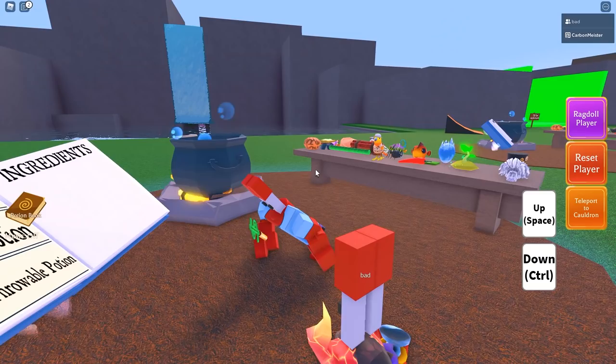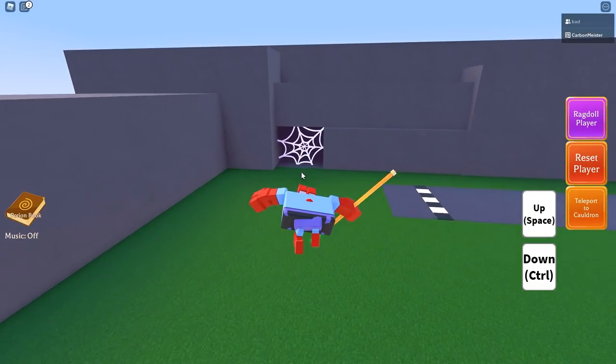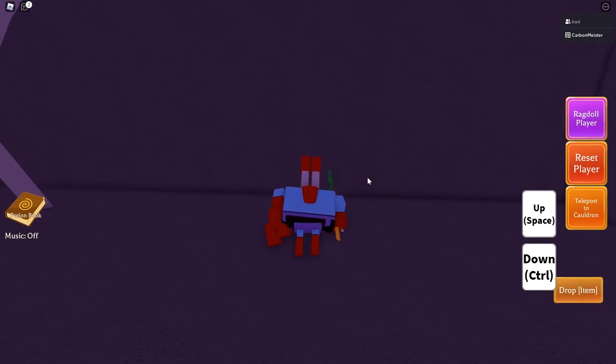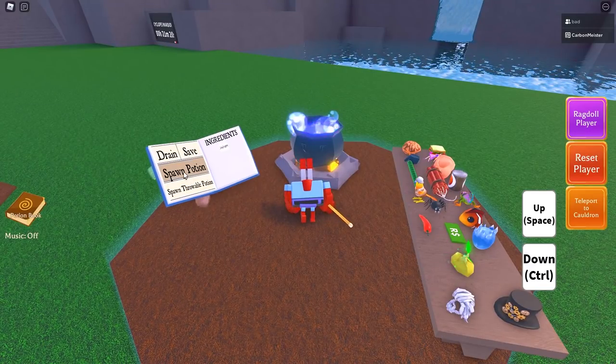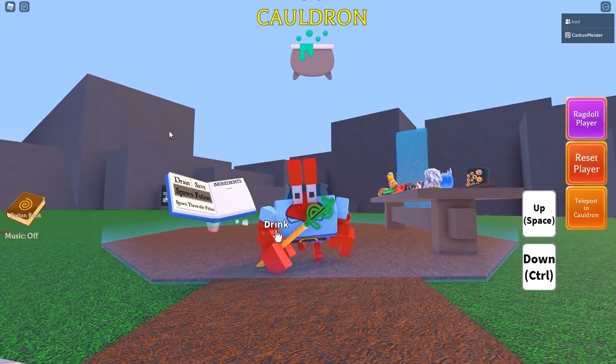Now we're onto the JNG potion, which I was also asked about a lot during the stream. For this one you need to go grab another secret ingredient. Head over to the spider cave, and as soon as you enter, on your right-hand side there will be a post-it note. Just grab that post-it note, make your way back to your cauldron, drop it in, and you've got yourself the JNG potion — very simple.